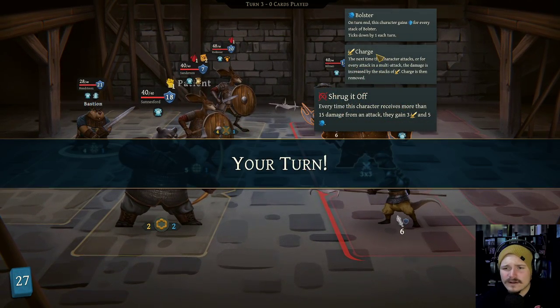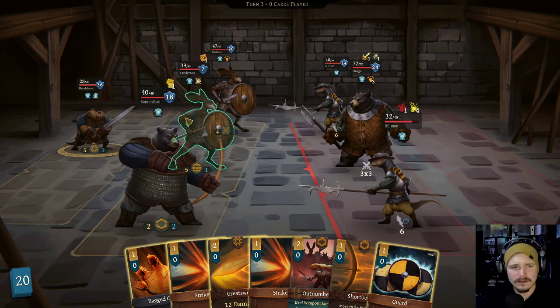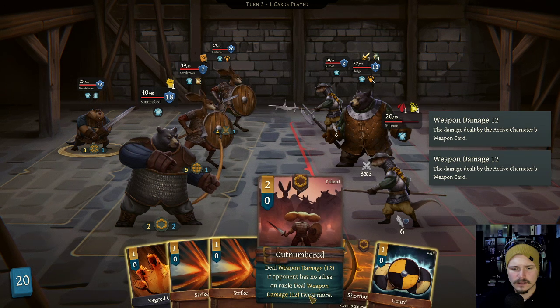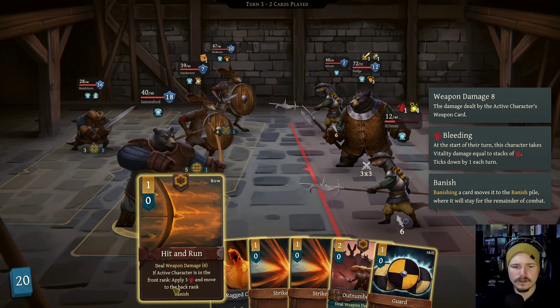Shrug it off: every time this character receives more than 15 damage, they gain three charge and five bolster. Dude, what? Okay. Swing with the greatsword. Gone swingin'. Outnumbered - that's as you're outnumbered, right? Short bowed: move to the front range, plus one stamina, spawns hit and run. So we want him in the front. Hit and run: deal weapon damage if active character is in the front rank, apply three bleed and move to the back rank. Oh, this is cool.